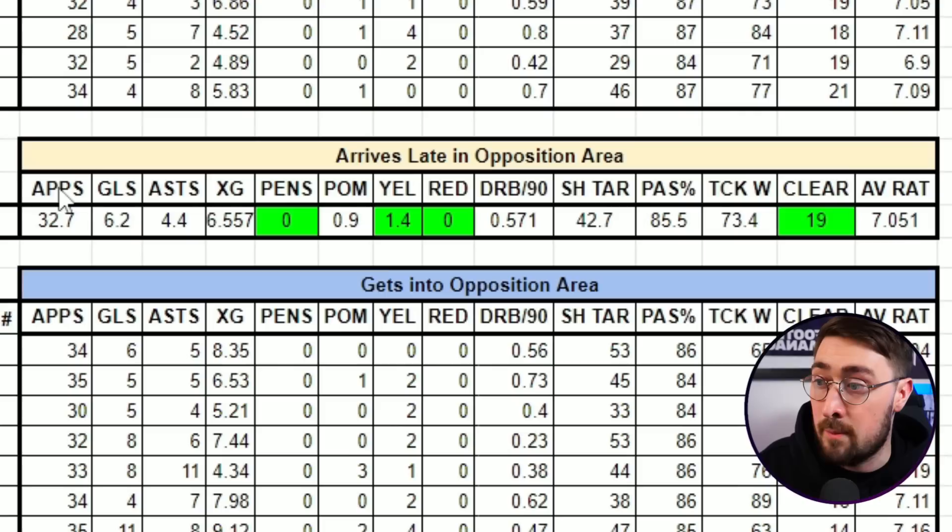Let's jump into the different categories. To track these results we've looked at all the main categories at the bottom of a player profile screen: appearances, goals, assists, XG for the season — these are averages of the 10 simulations — penalties, player of the match awards, yellow cards, red cards, dribbles per 90, shots on target, passing percentage, tackles won, clearances made, and average rating. The tactic was the same every time, the fixtures were the same, and the only change between tests was the trait. Liverpool won the league in pretty much every simulation, and I set Naby to play in every game he was available for.